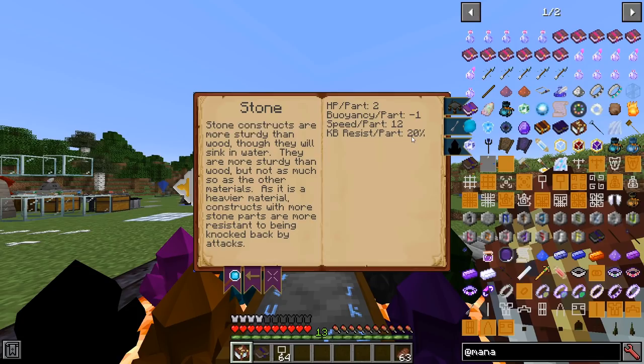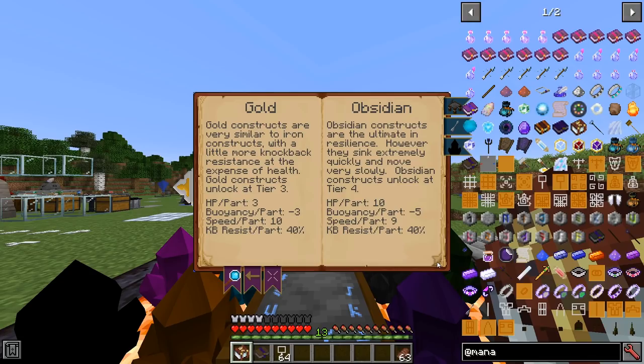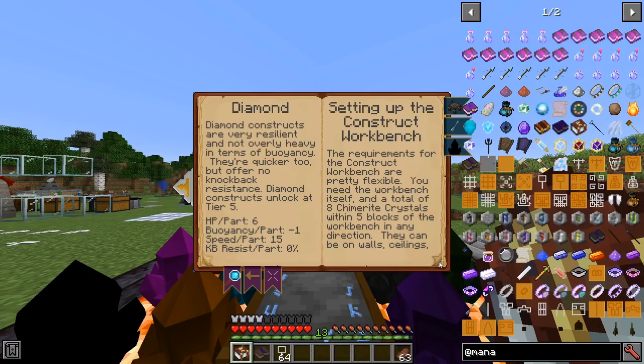Per part — so if you make the entire thing out of stone, it's going to increase each one of these stats per part. So if you have multiple parts — the legs, the body, the head, arm and arm — you're going to have some definite big negatives to the floatability of your little friend. As you level up your tier, you can gain access to higher or better — or maybe just different — materials. Iron, gold, obsidian, diamond and so on are all things you can check out yourself.